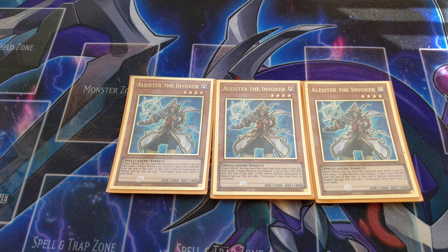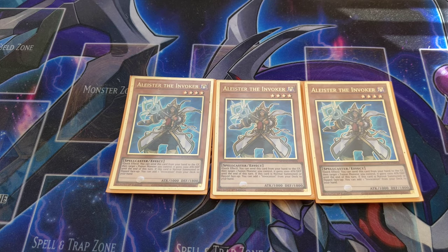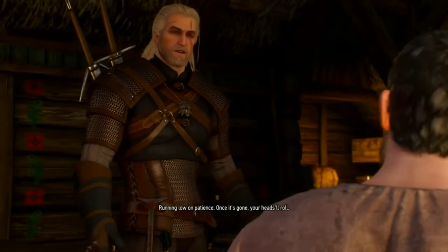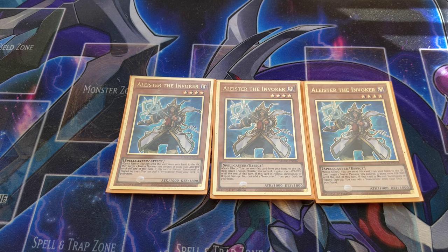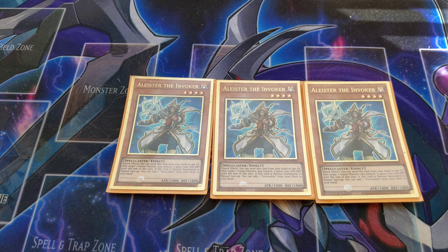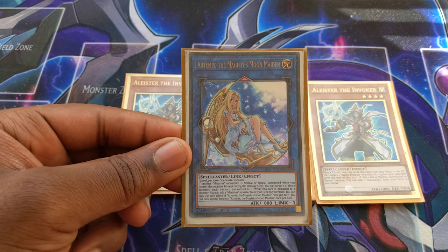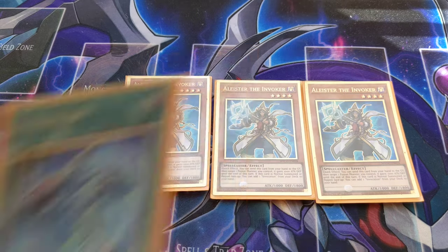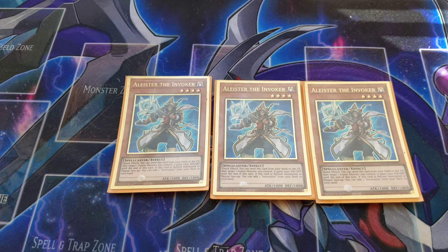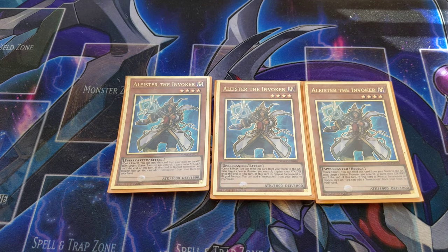We have Alistair the Invoker, the Magician of Our Dreams — a level four spellcaster we play in the NUTTY deck. When you normal summon Alistair, you get Invocation. So you'll normal summon it, get Invocation, then link summon into Artemis, and use Invocation with Artemis to go into Mechaba.